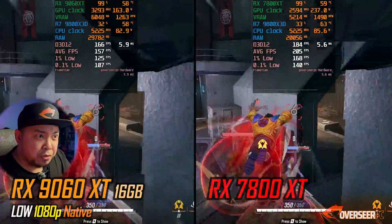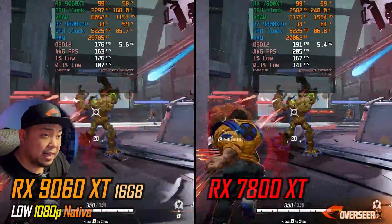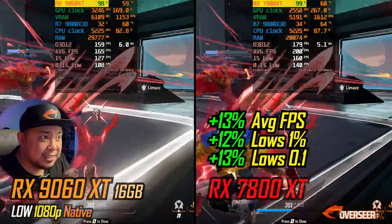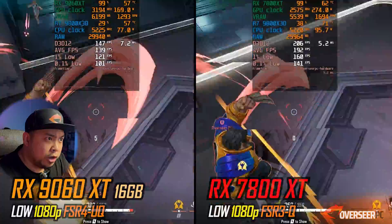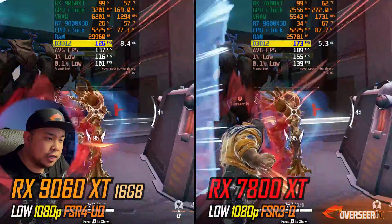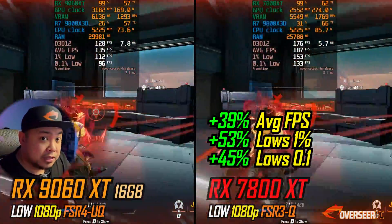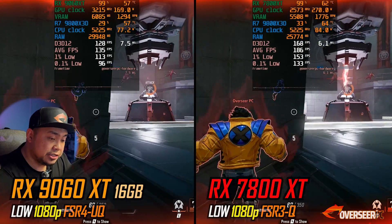Moving on to Marvel Rivals at 1080p on low settings — because we want to be competitive — there's 13% more fps with the RX 7800 XT and both cards are maxed out. At 1440p we're getting about 170 vs 120, which is a huge difference. We're using FSR 3 quality on the 7800 XT and FSR 4 on the 9060 XT — the 7800 XT delivers 39% more average fps and much better lows.